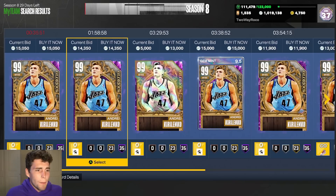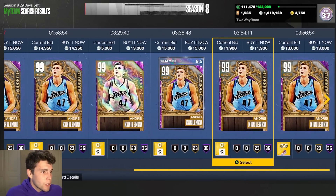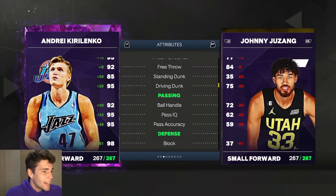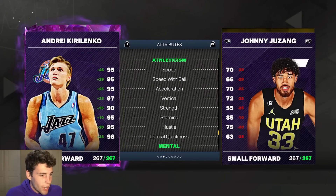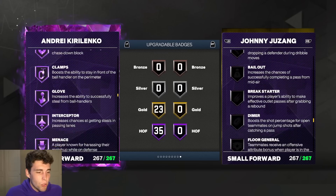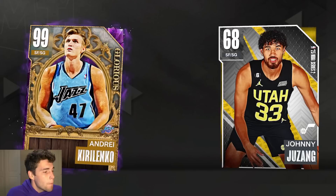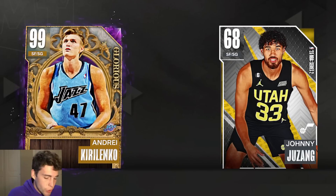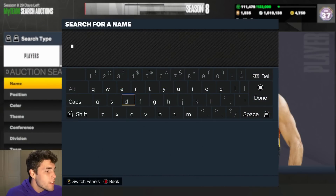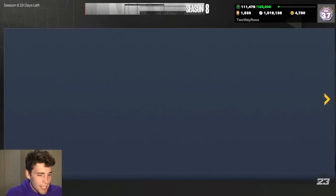At number 6 we're plugging in Dark Matter AK-47. You can get AK for 12,000 MT, and this card is absolutely elite — 6'9", 95 three-ball, good driving, great defensively. He's just not as tall as KG, but movement-wise he's better and probably has a quicker release. It's really a preference between AK and KG, but both cards at the small forward and shooting guard position are absolutely elite.